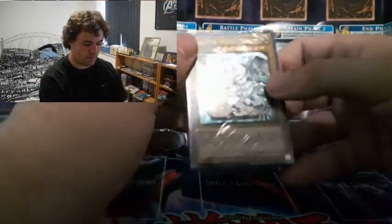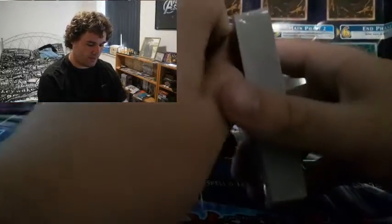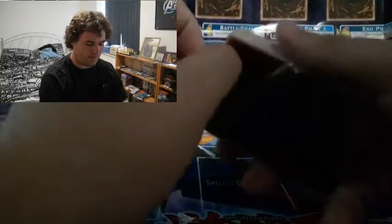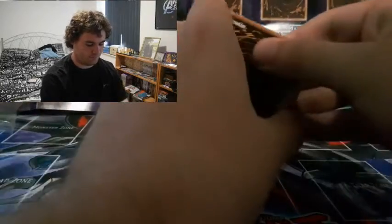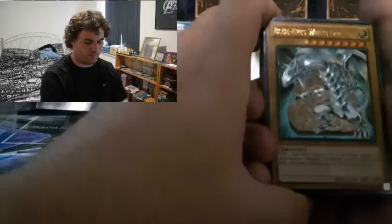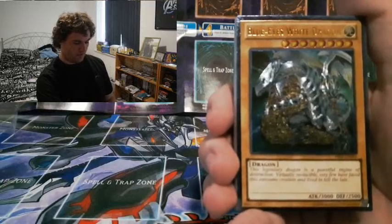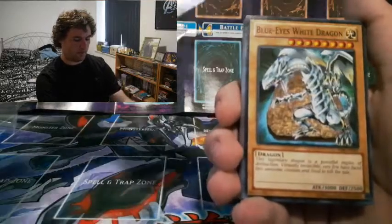Let's get straight into the deck! We can see the cover card - the Ultimate Rare Blue-Eyes White Dragon. Since it's old-fashioned packaging, we have to rip into this from the top. And if this follows the line of the Yugi deck - behind the Ultimate Rare we've got a regular Blue-Eyes, yep, a common Blue-Eyes right there.